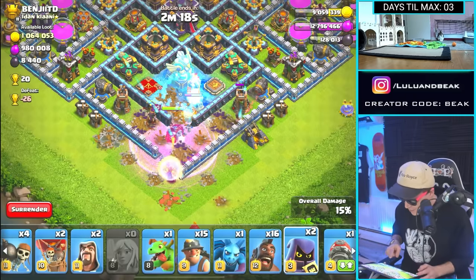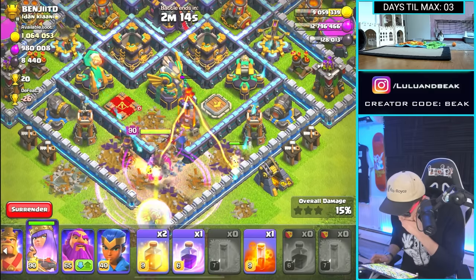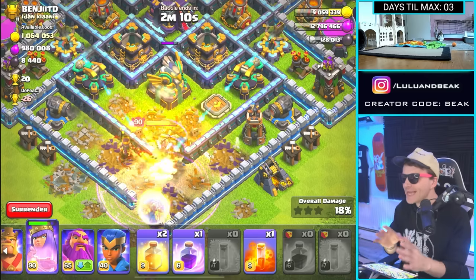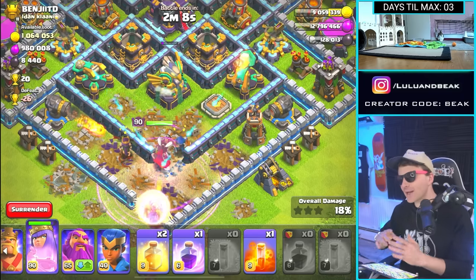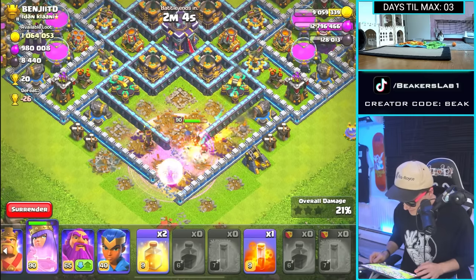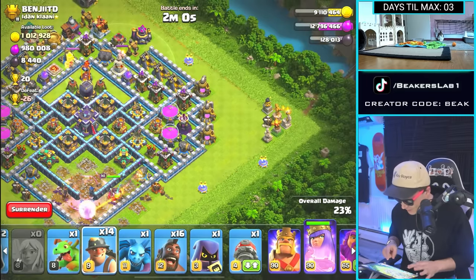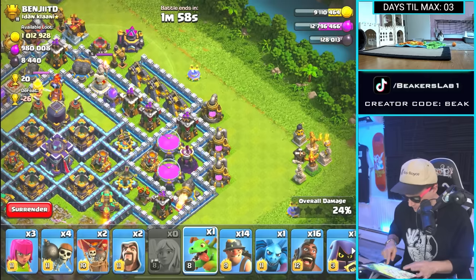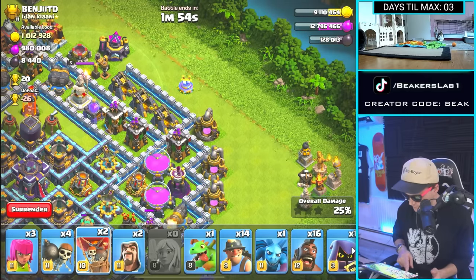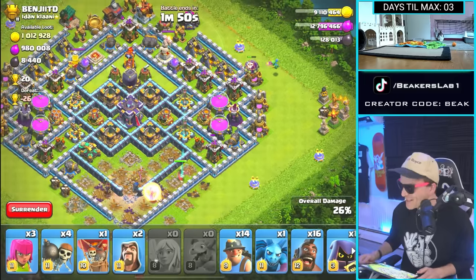This is absolute madness. Wait, what happened to my Headhunter? Are we going to make it through this? If we can get this, we got the whole base. I don't want to guarantee it, but if we get both these Scattershots, yeah, I think we're good. Oh man, just dunking on them. I really miss having Sneaky Goblins. Hopefully we can get the Dark Elixir. Once we do the final Dark Elixir upgrade, we can get Sneakies again. I really need those, man. They're so good.